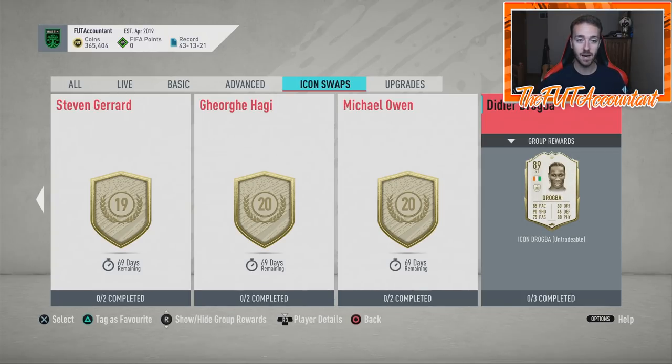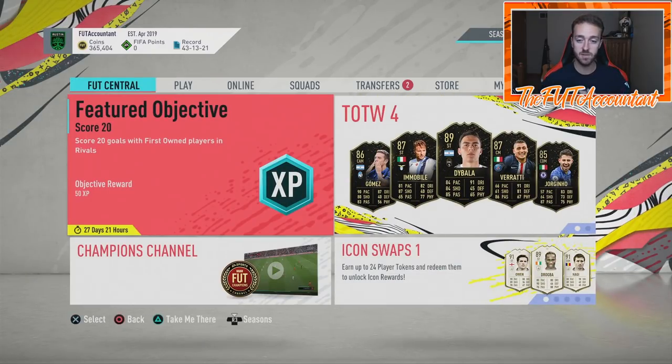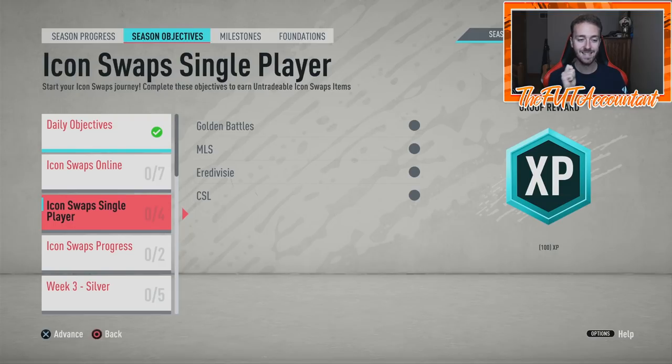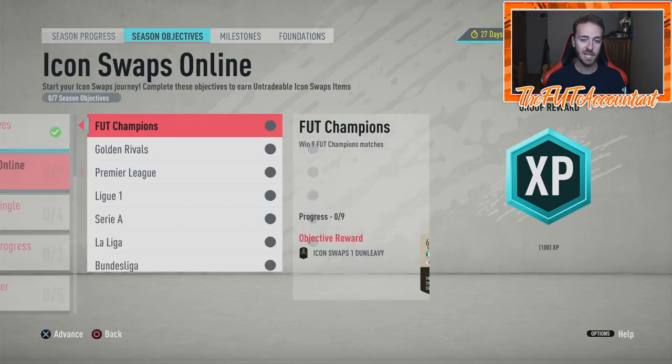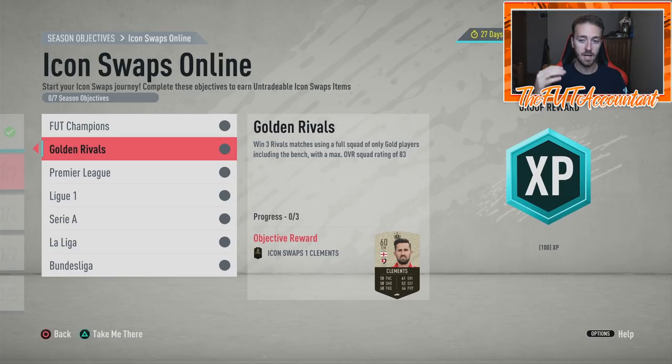If you're going for Drogba it's going to be a grind and it's going to take a long time. Right now in the objective portion of the game, all icons will only be available through objectives — there won't be any SPCs to get an icon swap token. These icon swaps will only be available through objectives. We currently have 13 swaps available across online, single player, and progress. Online includes Foot Champions — you have to win nine Foot Champions games, which is going to be hard for some people.